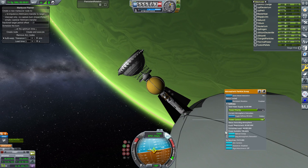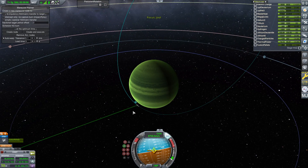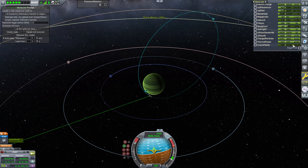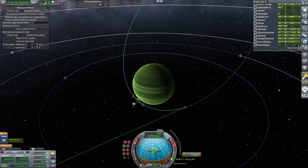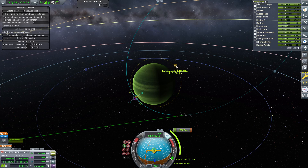The closer you get, the faster it will process. Let's crank this around again — it will process on on-rails time acceleration. In just one little elliptical orbit, we already have back almost as much fusion pellets as we started. So I'm going to go ahead and change our maneuver — we're going to drop this into a mostly circular orbit. I don't want to burn for too long because otherwise MechJeb won't be able to do it.